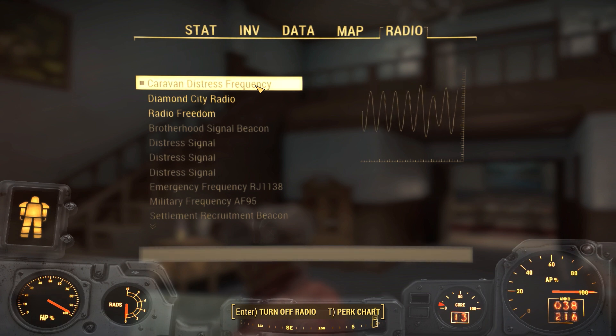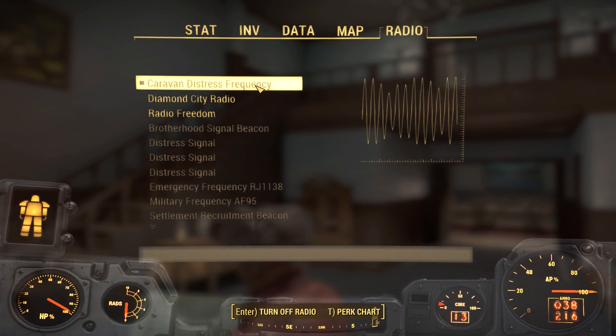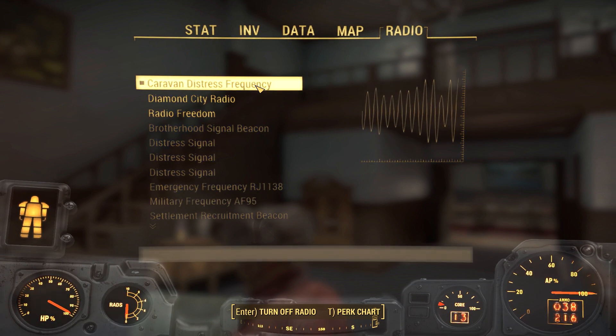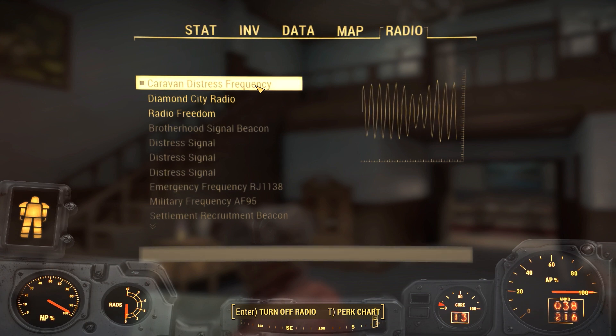This is an emergency broadcast. Our caravan's under attack by hostile robots and needs some serious help. We're just east of Watts Consumer Electronics. If anyone in the vicinity can come help, now's the time. Ada, loop this message.